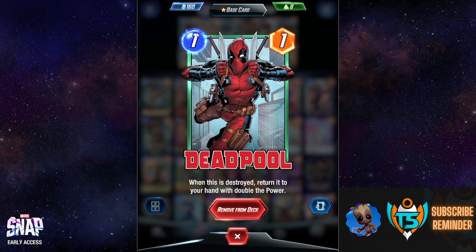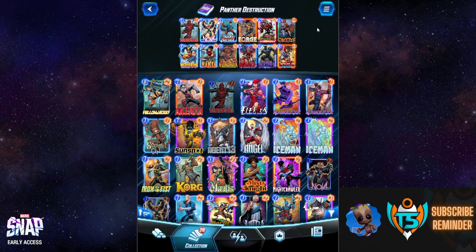Our goal is to destroy Deadpool repeatedly and play him on the last turn as a one-energy, high-powered unit — like six or eight power. Having the ability to play this on turn six is huge because it essentially lets you swing one location with an eight-power unit for one energy and then save five energy to swing a different location.